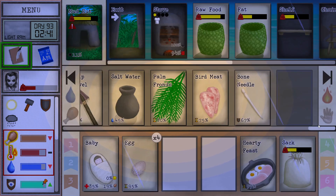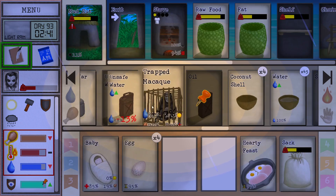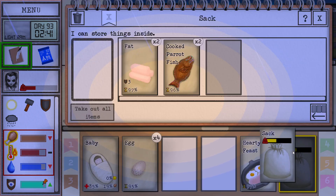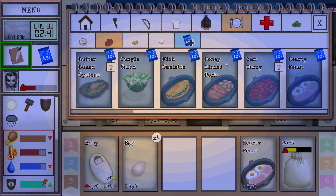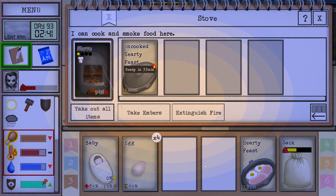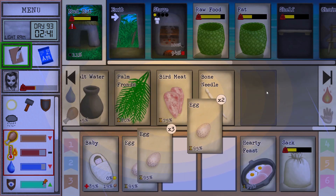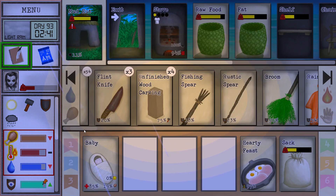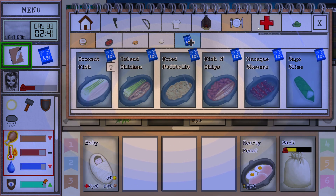Friend or foe, I wonder. We got some fishies. Let's go and make the island chicken. But we don't have the pot, right? Yeah, I need more pots. I really need more pots. Let's work on that — it's super annoying.